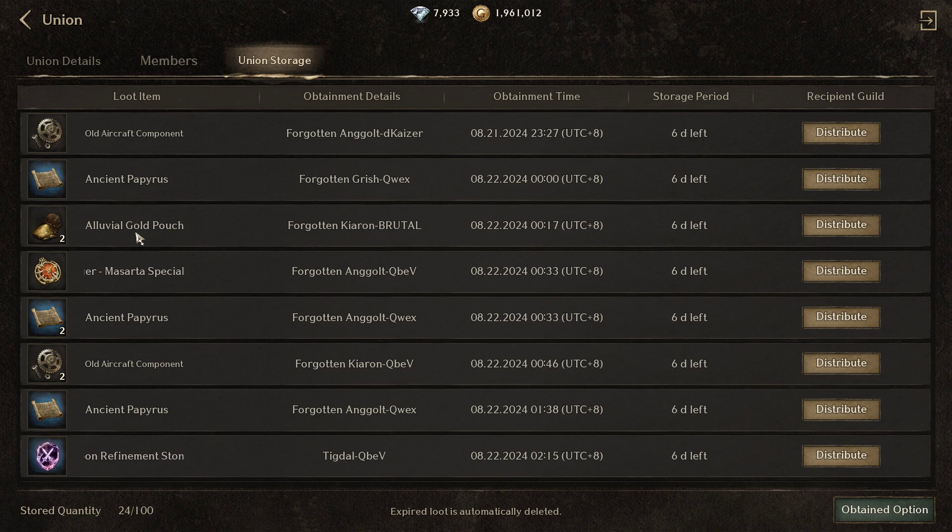I have just one here — an Alluvial Gold Pouch. It's a sample lang natin. I got it around 2 days ago and the storage period is 6 days left. Depende sa union ninyo kung ano yung rules ninyo, but sa amin right now, if it's BH, basta i-distribute siya ng GL. Pwede niyong i-free to think of kung paano niyo i-distribute yun.